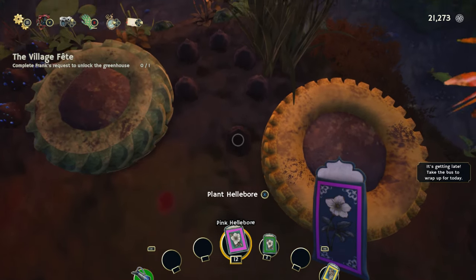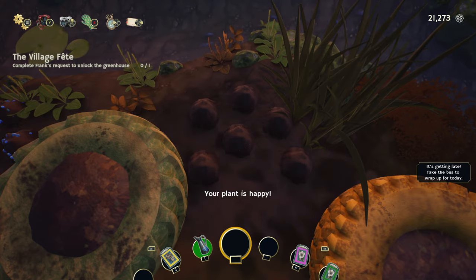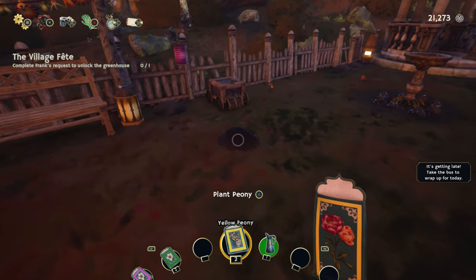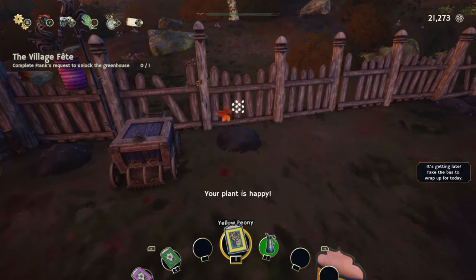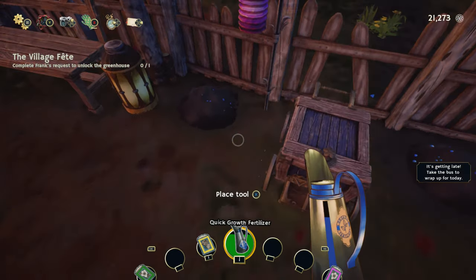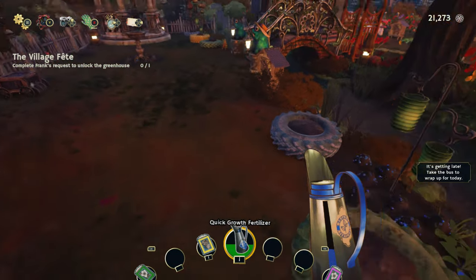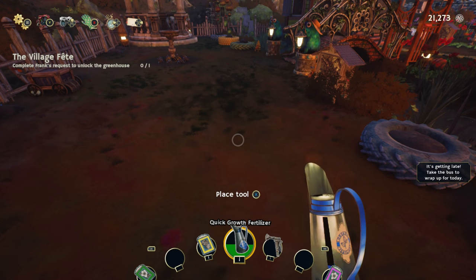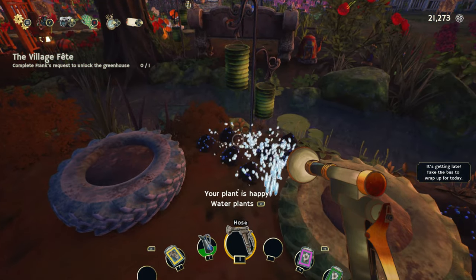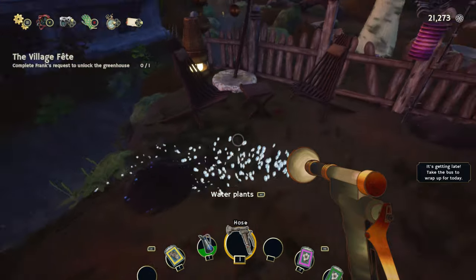I'm pulling a Bob Ross — just kind of randomly planting stuff. Why not slap this yellow peony right here? I think right here would make a good spot.